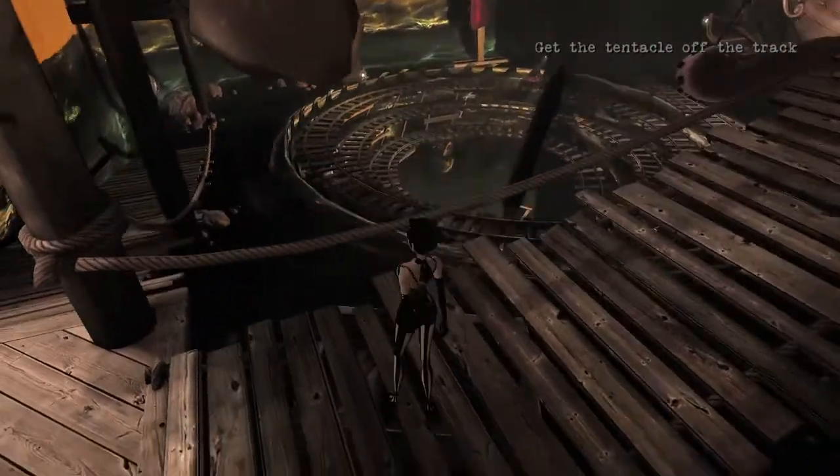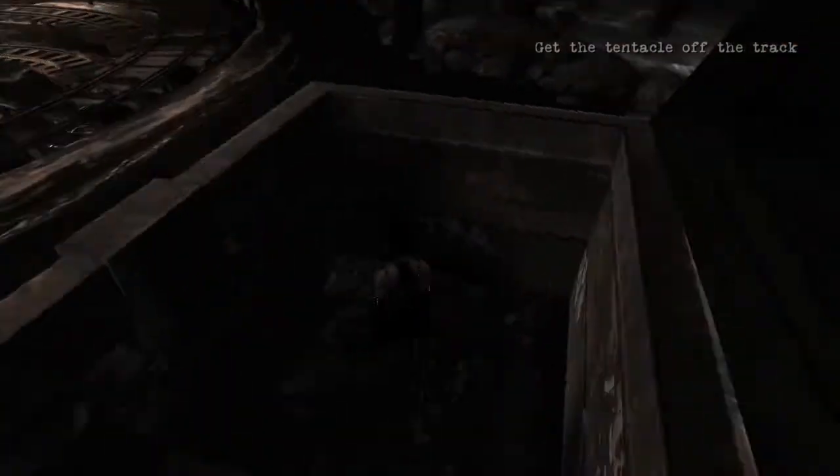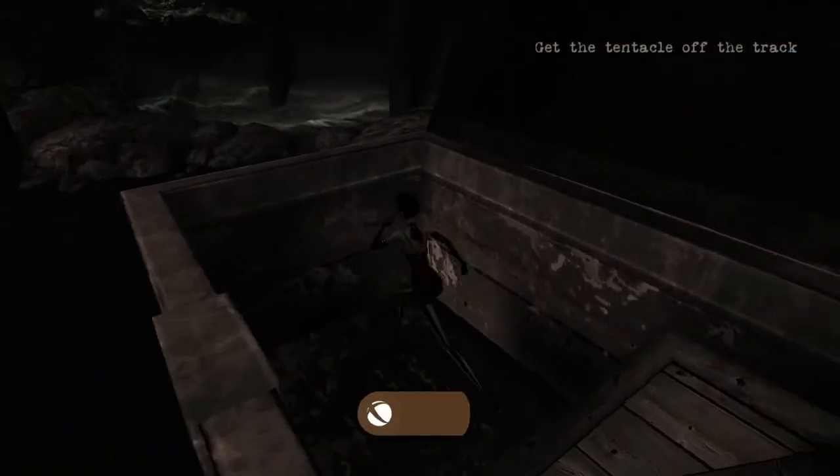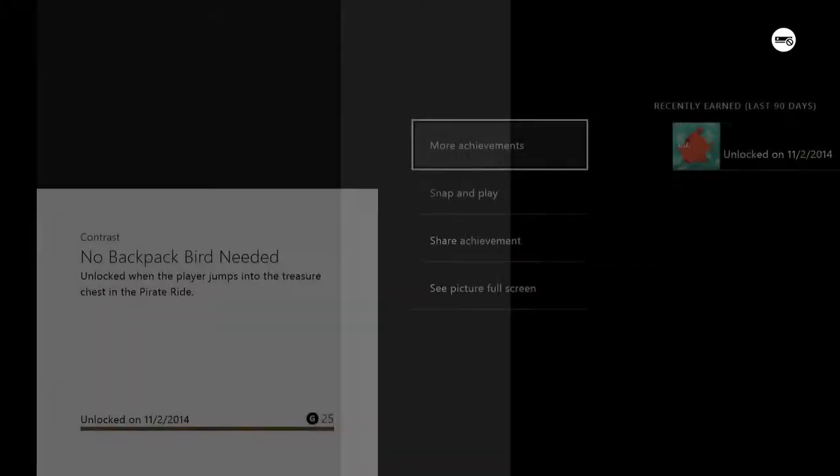what you want to do is head to this part of the deck and jump straight down into this wooden crate, and that should net you an easy achievement for 25 Gamer Score. And that's all there is to it.